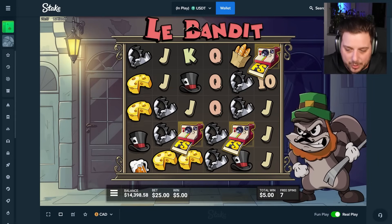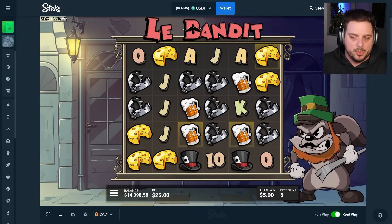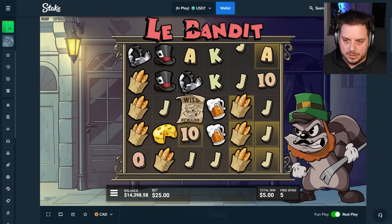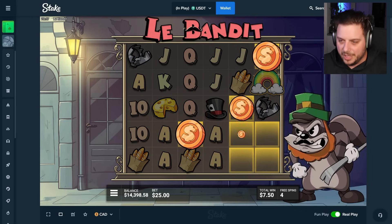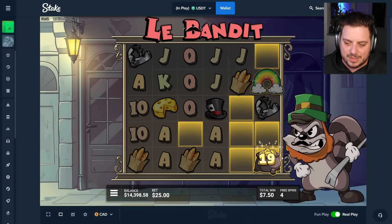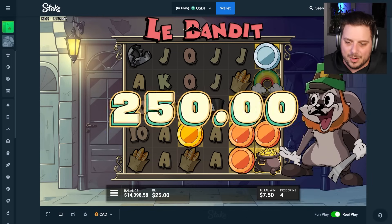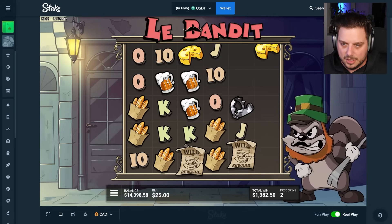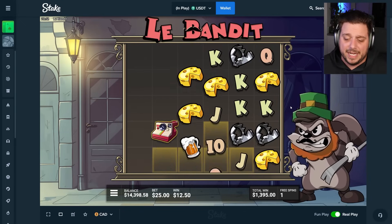First bonus spun in — regular bonus, 25 dollar base bet. It drops in a rainbow, but way too early. A pot helps, I guess, if we get three clovers or a gold coin or another pot. 25x — not horrible. 1300 back on a 15k start today on Stake. We need to get something going.